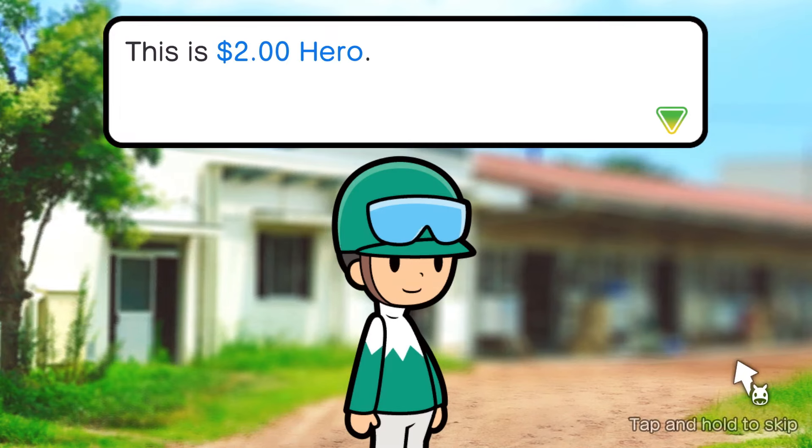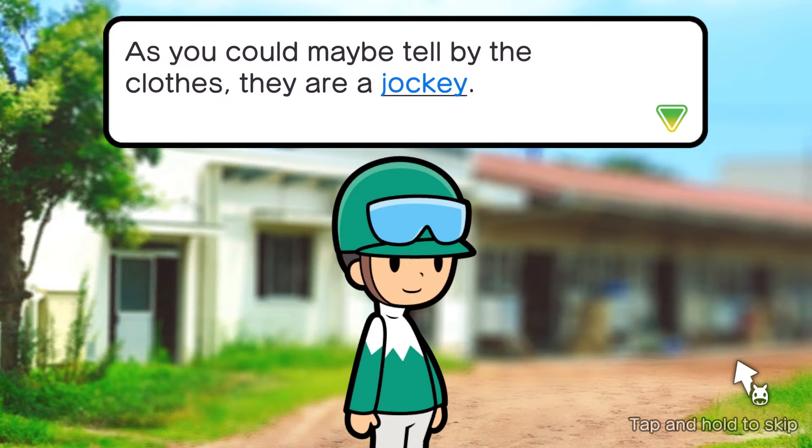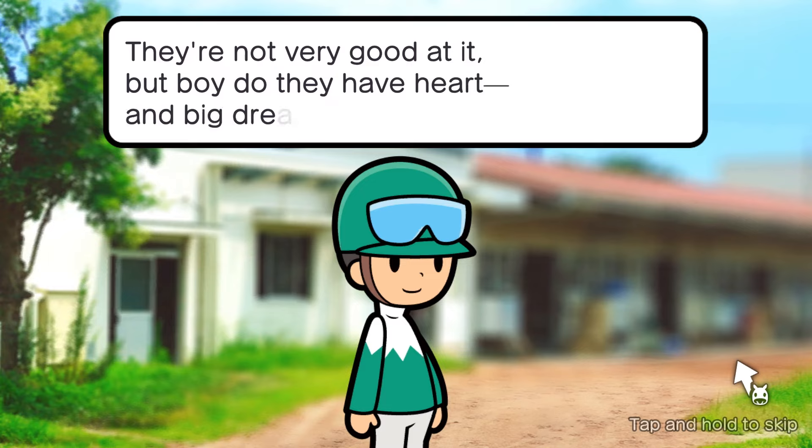We have to do the intro first, of course, where we die — spoilers. This is Two Dollar Hero. As you can maybe tell by the clothes, they are a jockey. They're not very good at it, but boy do they have heart and big dreams.